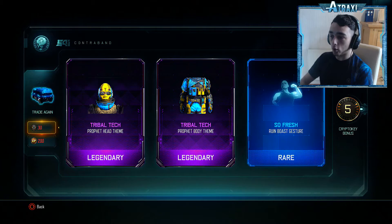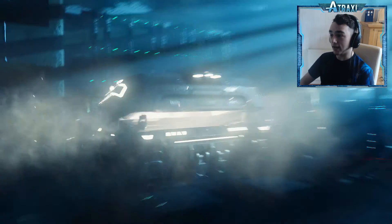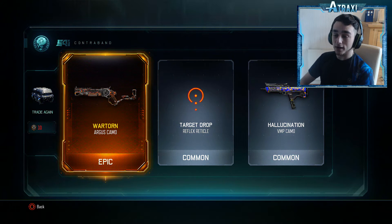We've also got one more common supply drop — and let's face it, we're not going to get anything, are we boys. We have got the Wall Tour Argus camo coming, which is a pretty nice pull, but it's not what we want, is it boys and girls. We want the HG40.